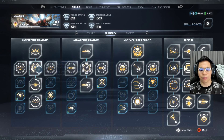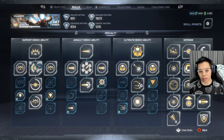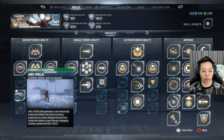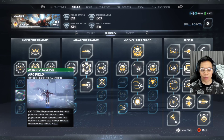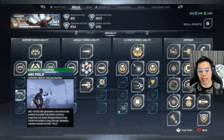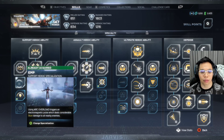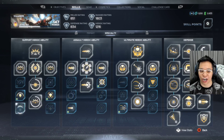For specialties, you usually want to power up the middle ones since those power up the heroic ability all the way. For the support heroic ability, I really like this one — when I'm in trouble while flying, I set out this arc field shield and everything shot at me gets blocked and reflected back. I chose this heroic specialization where it puts out a force field around Iron Man so you can just shoot freely.